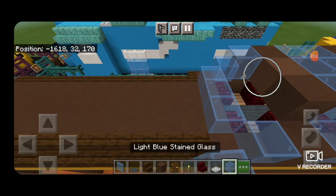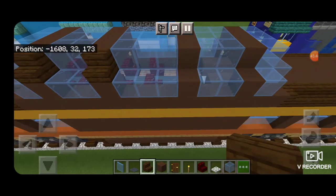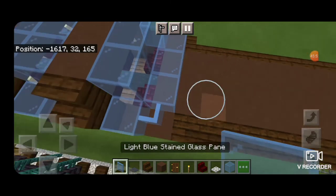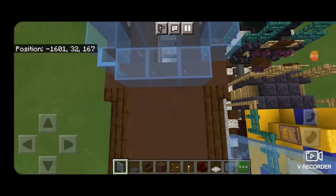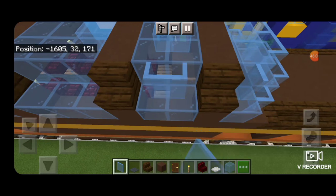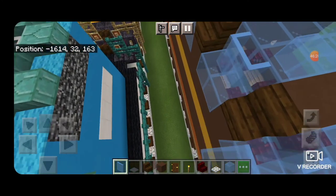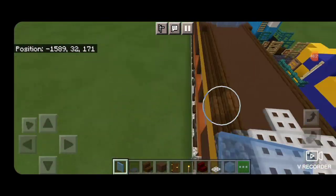Now we could be done here, but if you don't like how squared off the dome is, everywhere there's terracotta put an outward facing dark oak stair — same thing on the other side. Then take light blue stained glass panes: one in each of these corners and three across the end, same thing down here. Then three up here, one here, one here, and just come through everywhere there's glass and put stained glass panes on this edge to give it a more rounded look — just keep coming around like that. It's up to you however you want your dome to look.